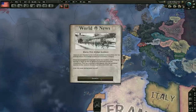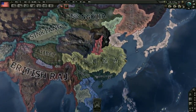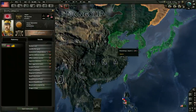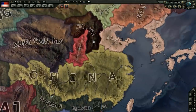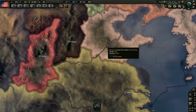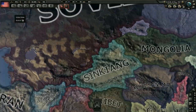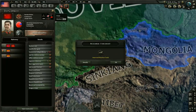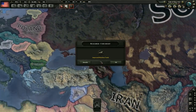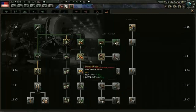We got the Marco Polo Bridge incident. We're going to be seeing war between China and Japan very soon. They've already taken all this territory here. I really hope there's actually war between Japan and China and that they don't just puppet them. Yeah, there's going to be war with China. Just kind of swinging around seeing what everybody else is currently working on. The Soviet Union is looking for a navy. We got improved machine tools — let's go ahead and get something else.